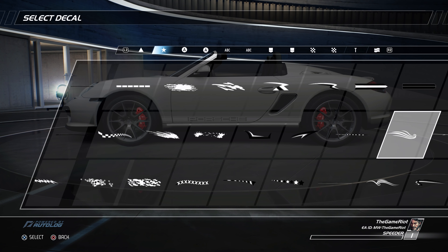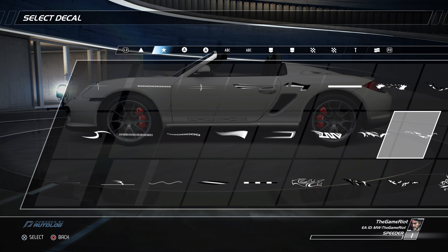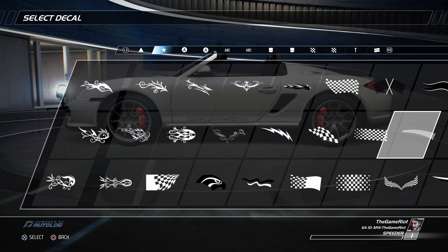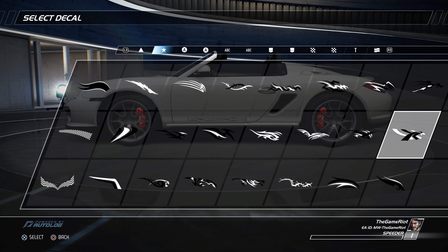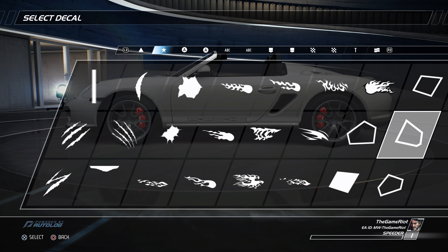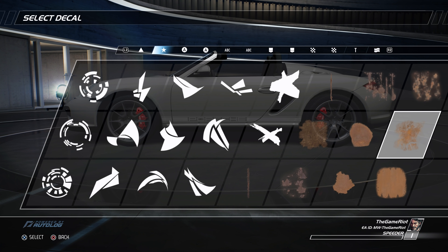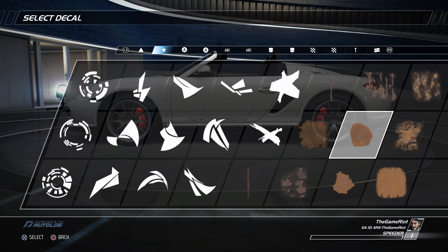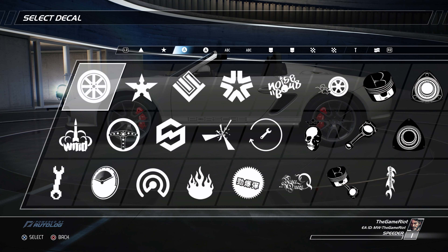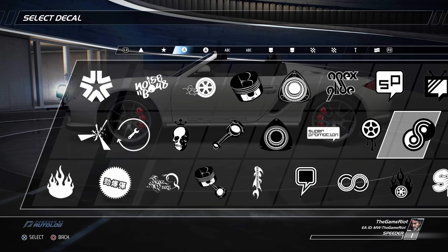Checker flags, of course. A few tribal patterns here and there. Not a bad selection at all. These look so 90s, but I love them. Sort of like Fast and the Furious, I guess. There's a few designs and patterns here actually. Would you like some rust on your car? Not really — not for me. A few skulls, of course.